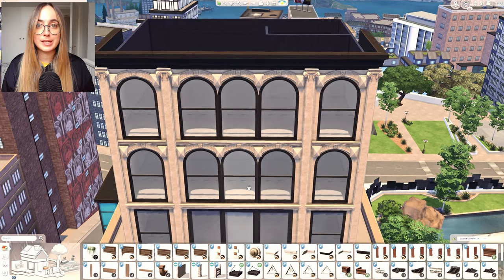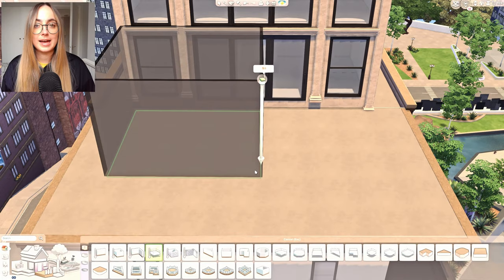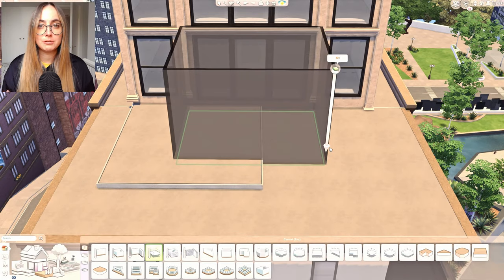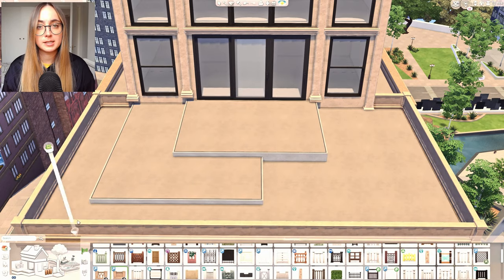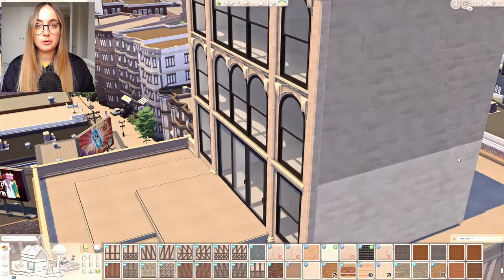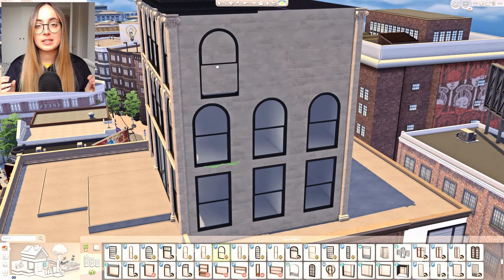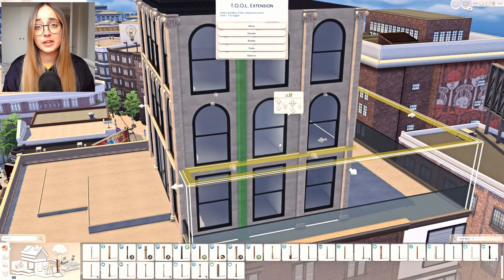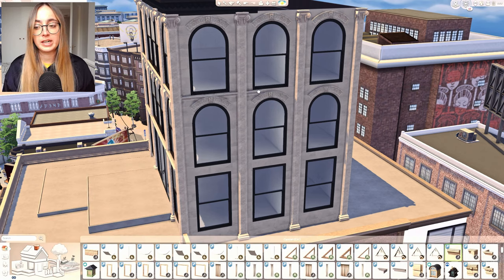From inside it's absolutely stunning to look out and see all the skyscrapers and tall buildings of San Myshuno — really pretty. The sunlight flows in beautifully through those windows. I used those new windows by Charlie Pancakes in my last build too, where I built New York brownstone townhouses. They give such a New York vibe and they're very versatile with so many different shapes and sizes.